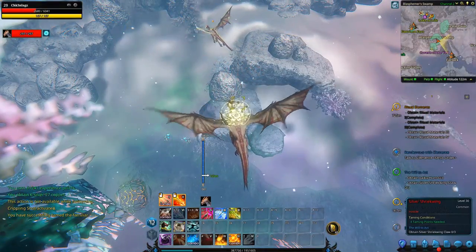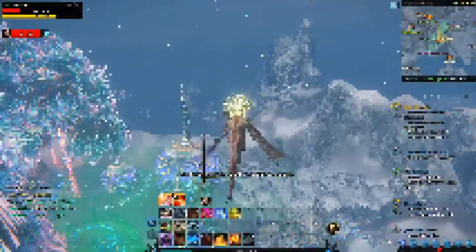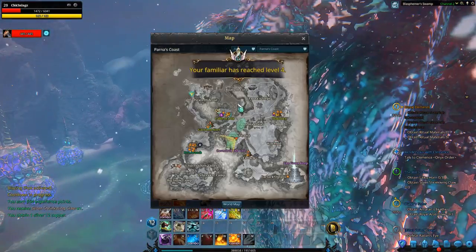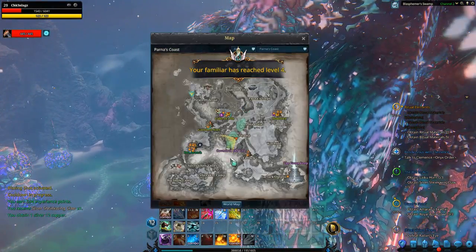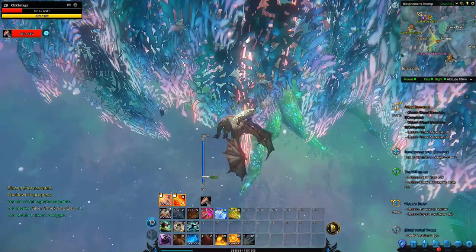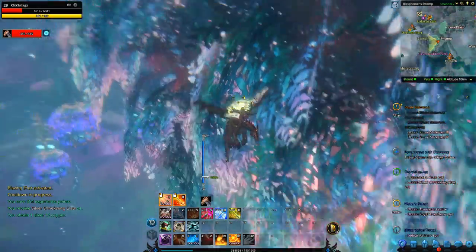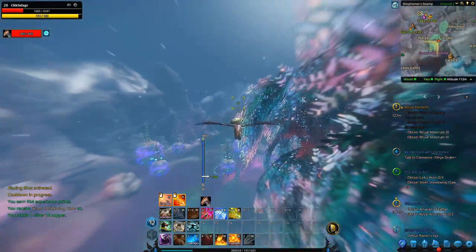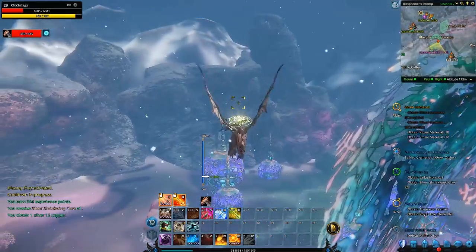Oh yeah, I forgot to tell you where these silver shrieklings are. If you want to get one, I don't know exactly what they do, but they are in Blasphemer's Swamp, right above the giant tree next to the Cavern of the Veil. I didn't even know anything exists around this tree.